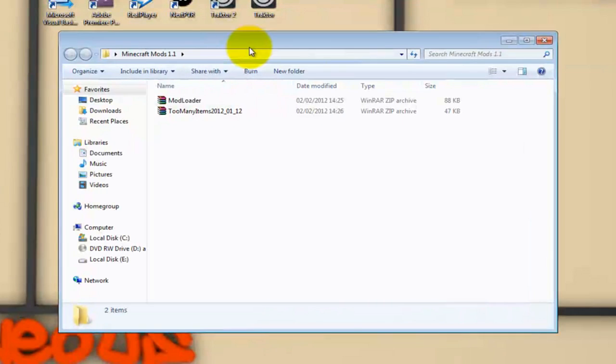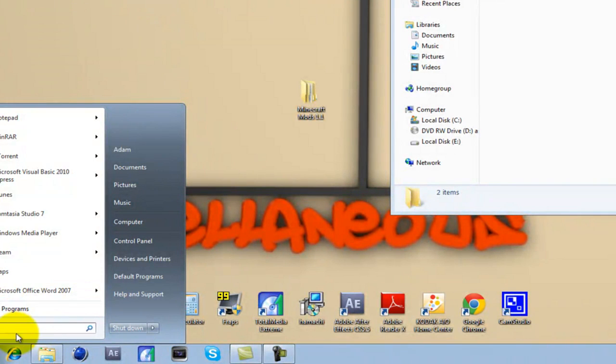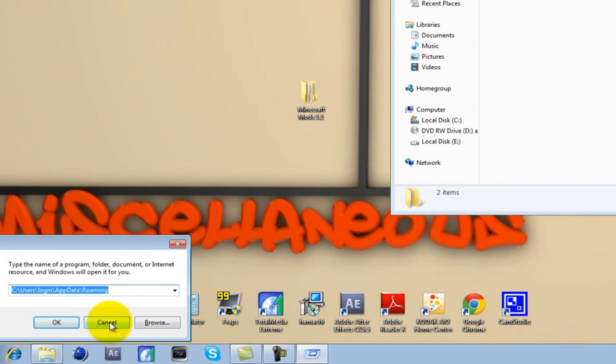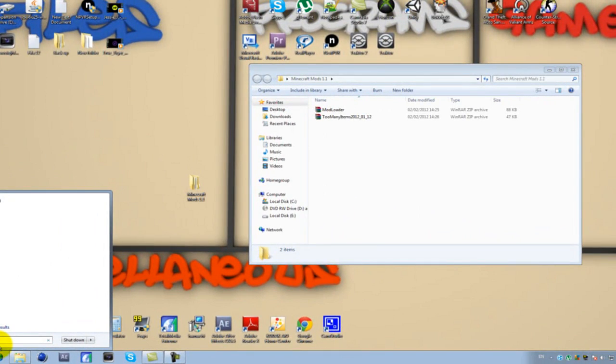Go into your folder and you'll see the two mods. You do need WinRAR — you can download it for free and just keep it. If you're on Windows XP, use the Run command from your search bar. For Windows 7 or Vista, just type '%appdata%' and your roaming folder will come up.